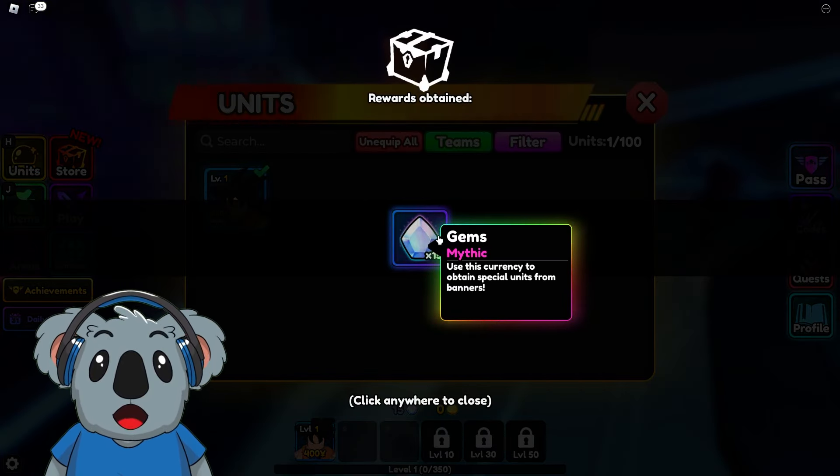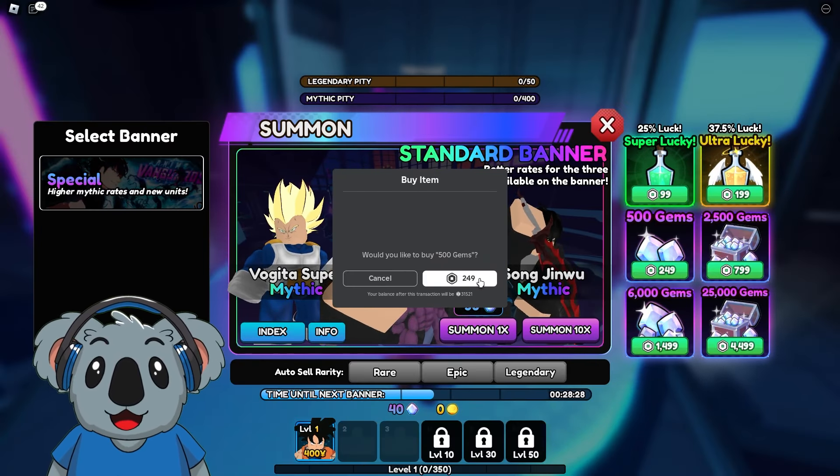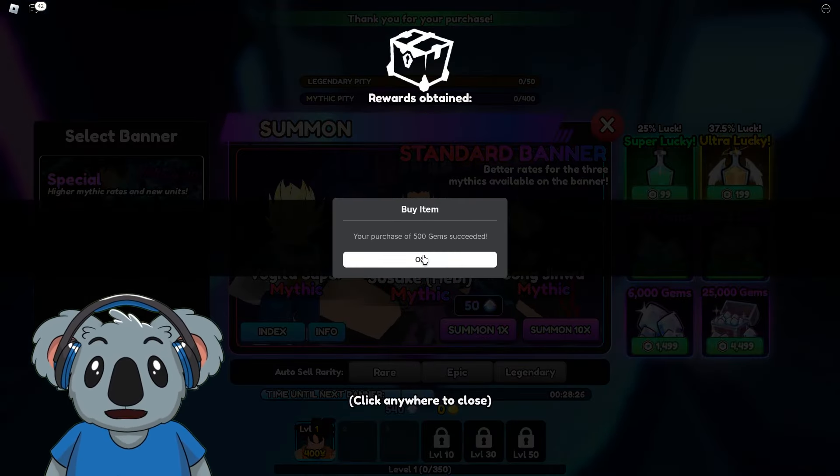To open one of these we need 50 gems but we don't have that, so we're gonna have to spend some Robux — it's kind of like a gift to myself. I really want the Vegeta one or the Suzuki right here, the mythic one — that would just be insane. Let's go and start opening one.